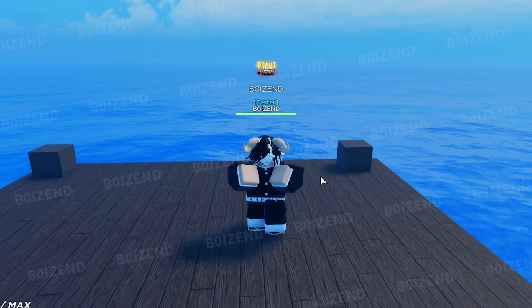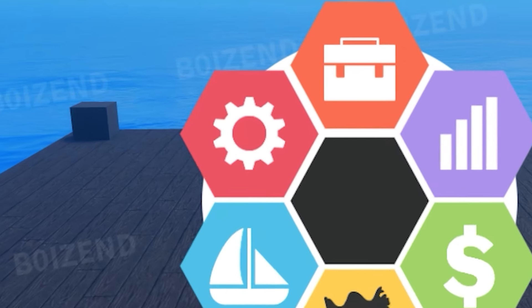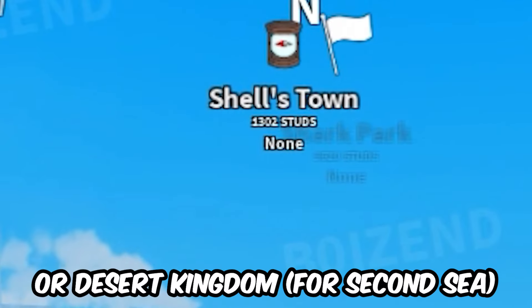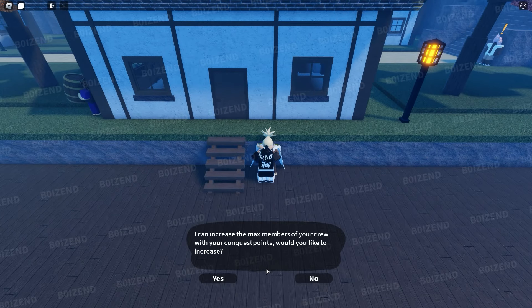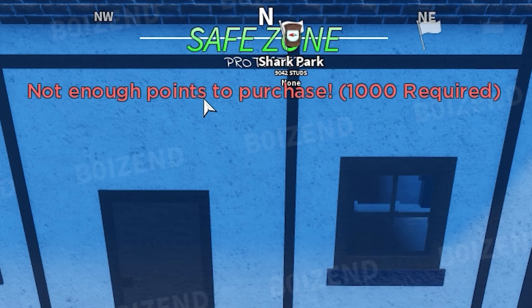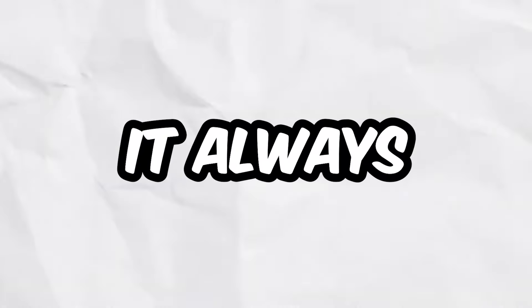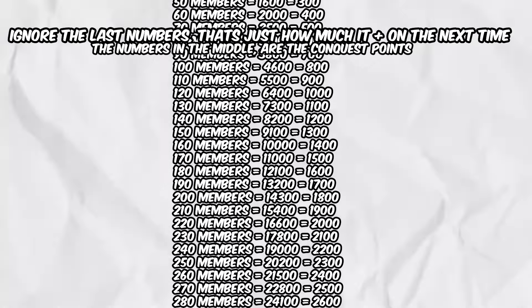The maximum amount of players you can have in one crew is 500 people. You start off with 10 crew member slots, but you can upgrade the capacity. First, go to the first scene and visit the crew captain, located at Shellstown. He's going to ask you to give him 1,000 conquest points to upgrade your crew member capacity to 20. Every time you upgrade your crew member capacity, it adds 10 more members, but each time you buy from the captain, it costs more and more conquest points.